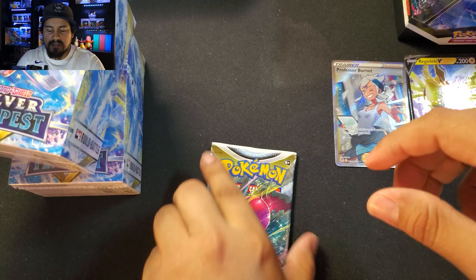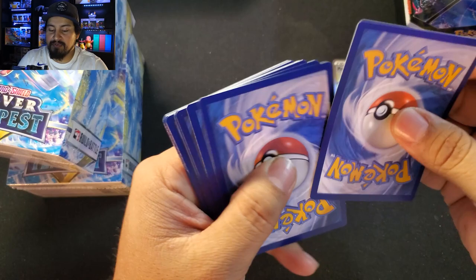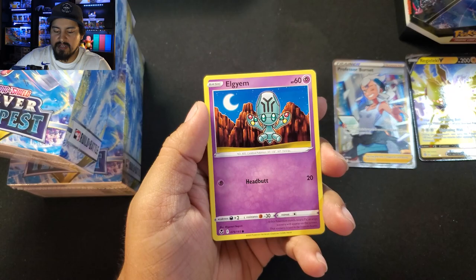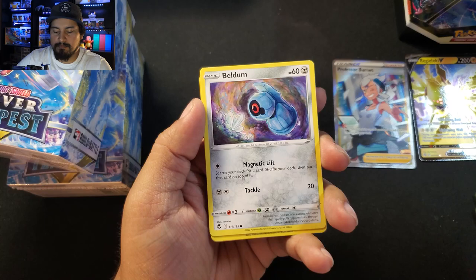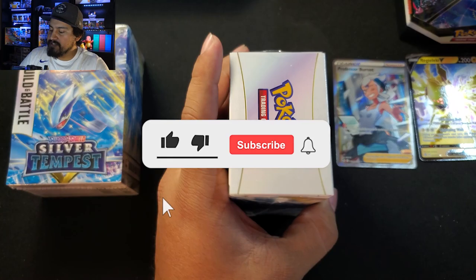Final pack for our loose ones. Starting with Grass Energy — Altaria, Brandon, Jinx, Elgyem, Zubat, Cresselia, Croagunk, Beldum. Lilligant is our rare. No Trainer Gallery — just a Klang Reverse.